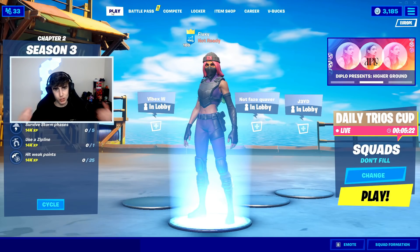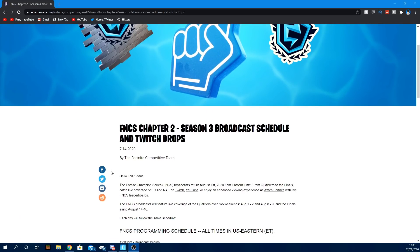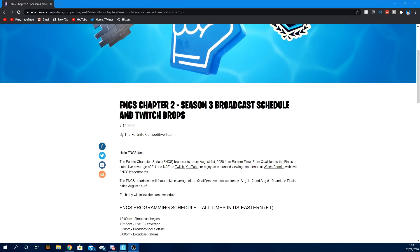I'll be showing you guys how to actually get these rewards. First off I need to swap over to my PC and show you the patch notes. So we are on the Epic Games Fortnite site right now. Here are the FNCS patch notes — it says FNCS Chapter 2 Season 3 broadcast schedule and Twitch drops. The drops you'll be receiving are this foam finger back bling, this FNCS spray, and this FNCS throwable emote. These are actually pretty cool — a lot better than the last ones which were golden with a skate deck. I like these ones a lot better; they're more blue.